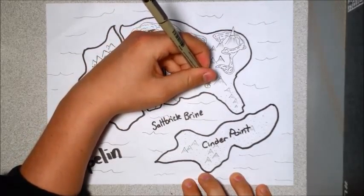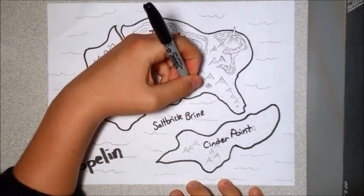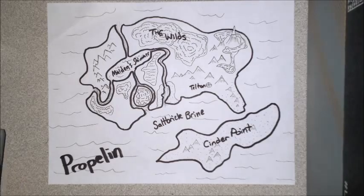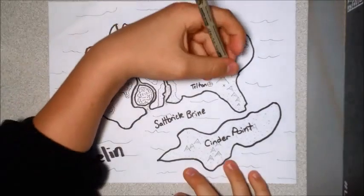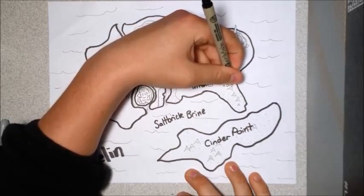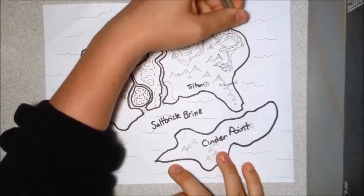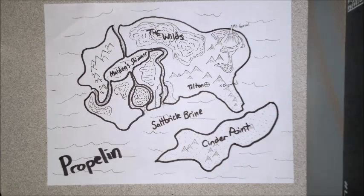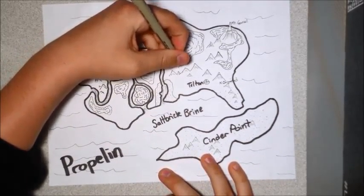Now I'm just going to add some town names. This will be a bigger town — almost like a capital, and that's why I put a different symbol there. Let's call this one Telton. And up next we'll add another little X over next to it and call this one Dog Mead. When you name stuff kind of unique like that, it's fun to give it a reason why — their mead is made with partially... part of it is dog piss. And up top, I named that Mount Gurul.